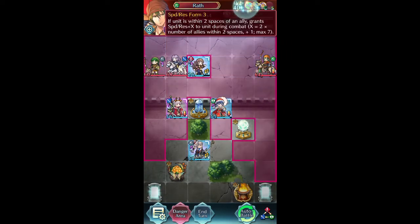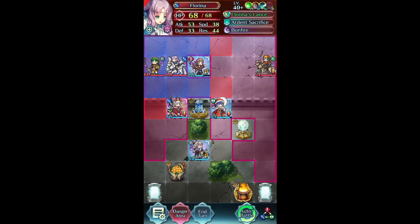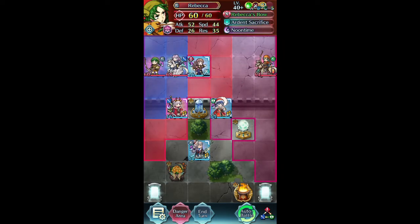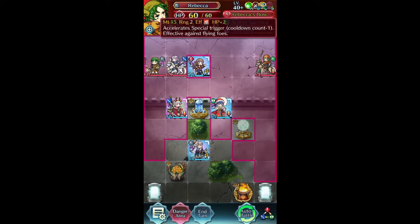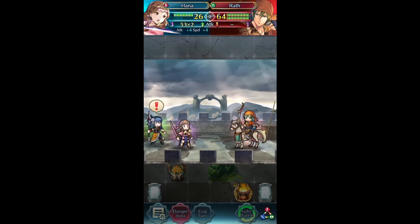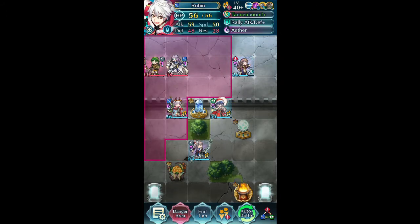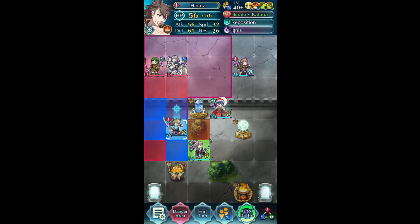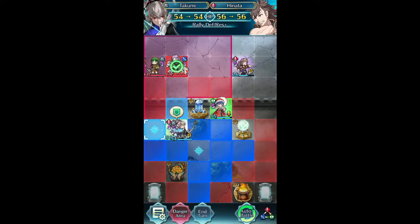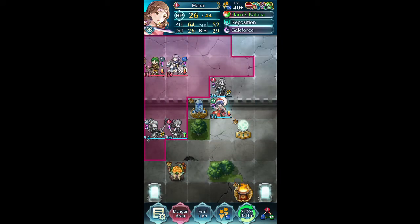So we have a new setup with Wrath — speed, res form. We have Florina. Rebecca's bow — it's a slaying bow with accelerated special trigger minus one. Let's take out Wrath because I think he's a very, very big threat. I will change to Hinata, come here and rally, then stay put. Going to come here and stay put for now.